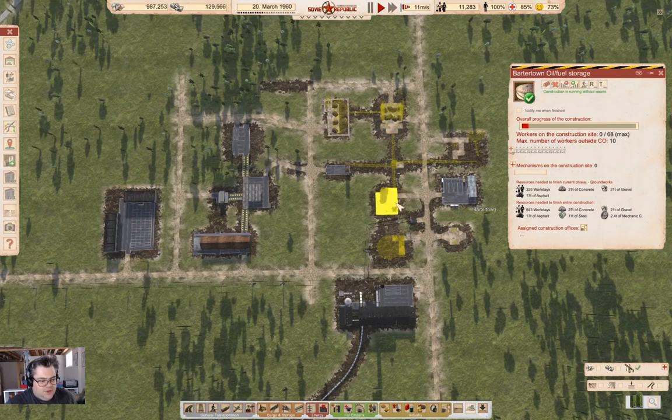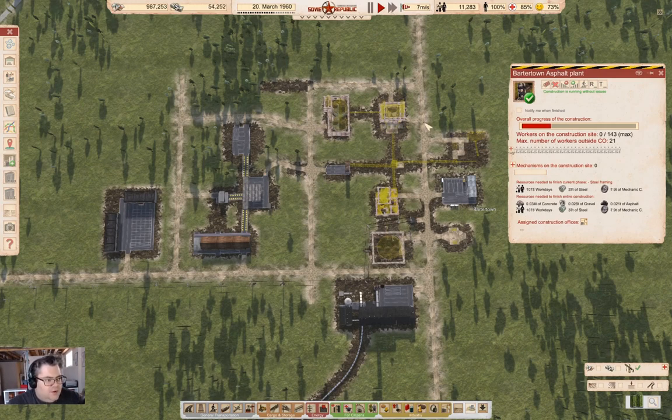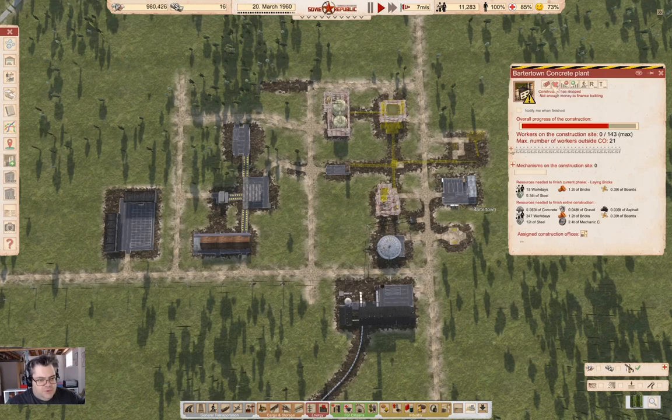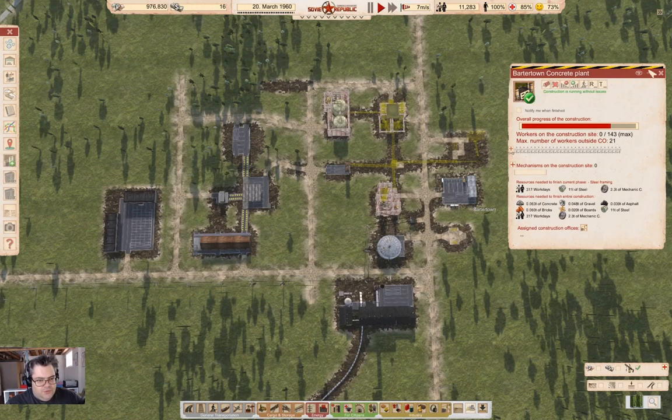I'm doing that because we're just going to need it — it's a completeness thing. I think we're going to run out of dollars. And there we go — we've run out of dollars. So we'll cancel and we'll build with rubles.